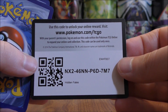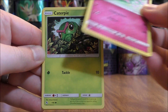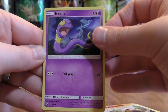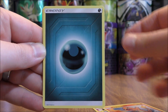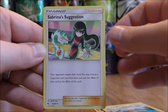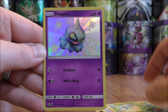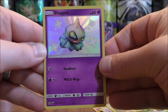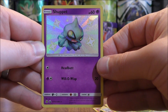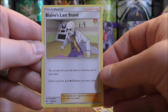Let's see what happens in this final pack. Jigglypuff, Caterpie, Eevee, Ekans, Charmander, Darkness-type Energy, Misty's Cerulean City Gym, Sabrina's Suggestion, Metapod. Reverse Holo — it would be a Shuppet! There we go — at least I was able to pull another Shiny Vault subset card. This one is originally from Celestial Storm. And the final card is Blaine's Last Stand.